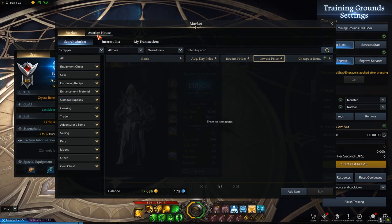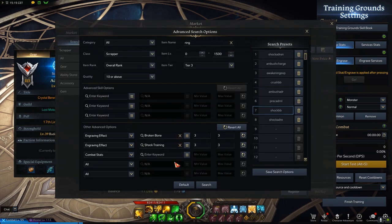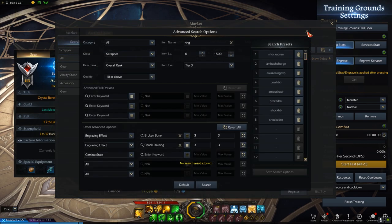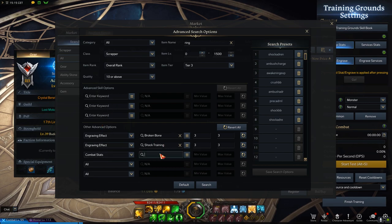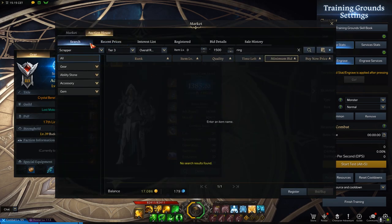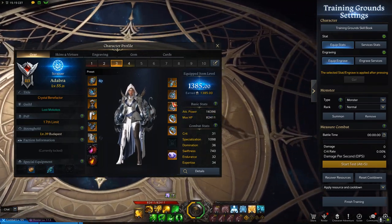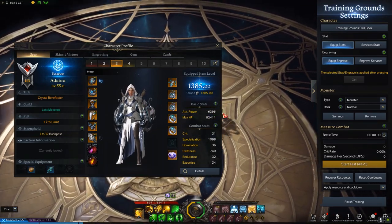Actually, this build would work better if I had more Domination instead of Specialization, and if I had Disrespect instead of Ambush Master. But I was lazy to get the Disrespect stone because I already had the Ambush Master one, and no one is selling Broken Bone accessories at all, especially not with Domination. With those I could hit over 30 mil easily, but I need to get lucky on Abyssal Dungeons to get those rings — I cannot buy them at all.